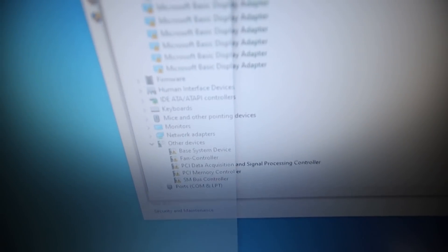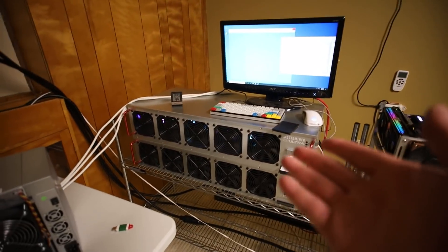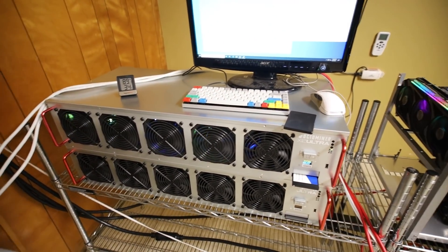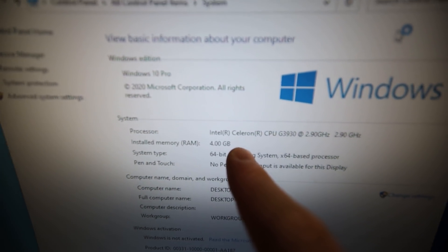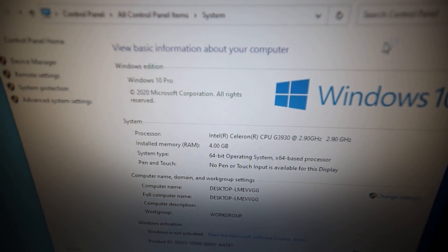I can't do anything until this is done installing Windows. I've got to install HWiNFO and also change the virtual memory, and get T-Rex miner installed, MSI Afterburner, all that stuff. This OctoMiner is a Celeron G3930 with four gigs of RAM, so that's why it's pretty slow.